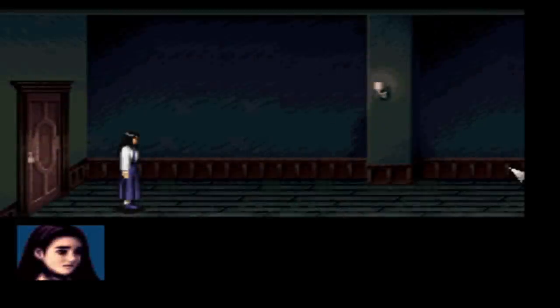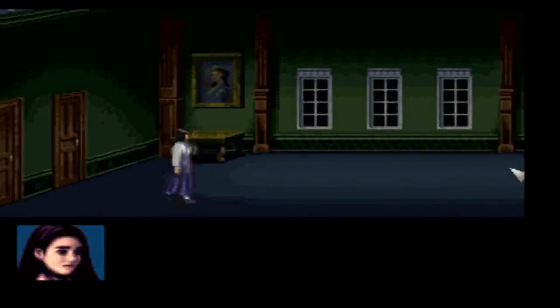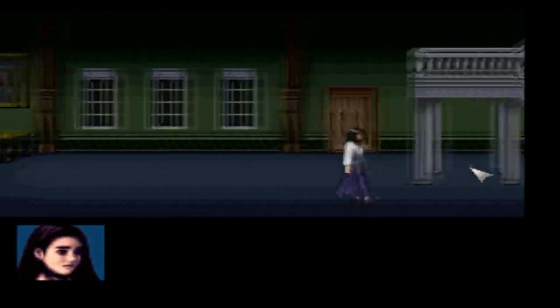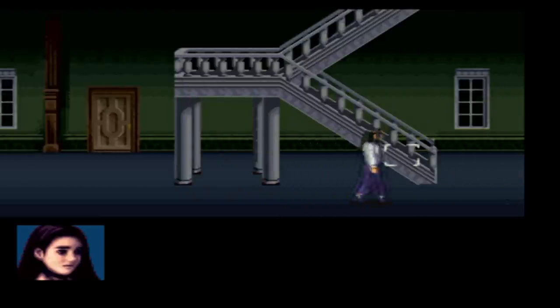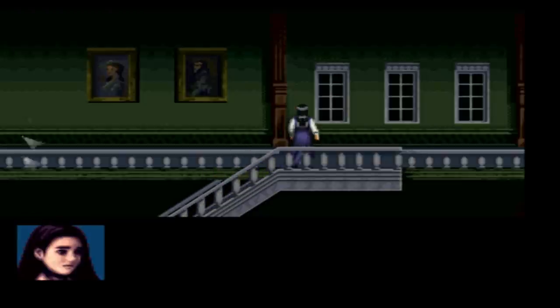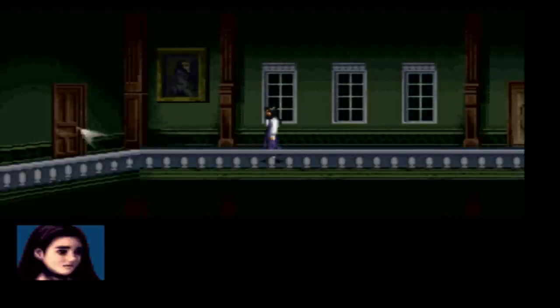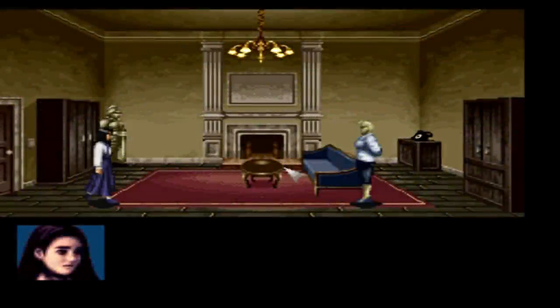So where was that bird's nest we saw earlier in the game? Was that upstairs? Because there was something in it, I think. But we couldn't get to it because the bird flew at us. I don't think this room had anything useful in it. Oh, hello. Miss Mary?